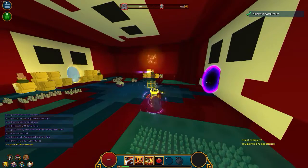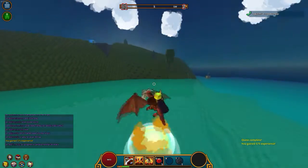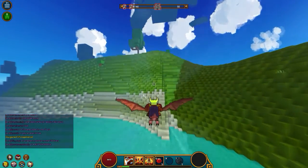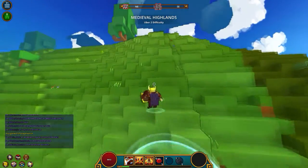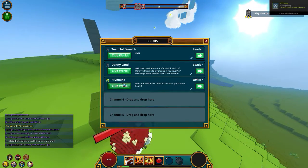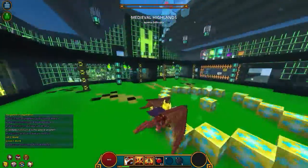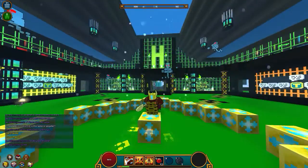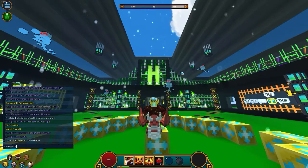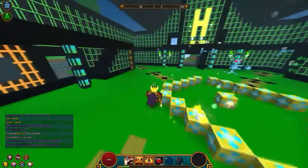I'm gonna do one more and end off the video there because I need to retake the thumbnail for this too. Let me show you guys how I take my thumbnails in Trove. The thumbnail you're watching this video with is this one — I just stand in front of the thing here, zoom out a little bit, put my dragon on. I want to do it when he's breathing fire — and there you go, that's how I take my thumbnail.